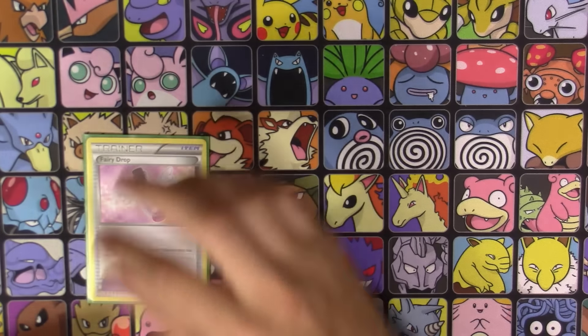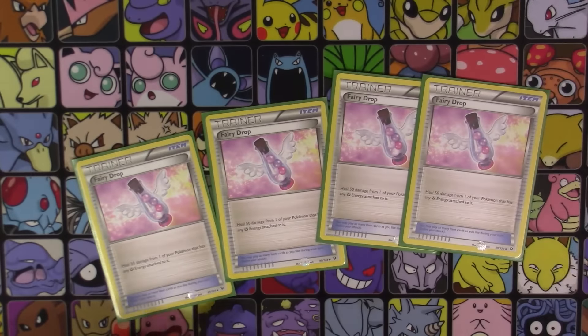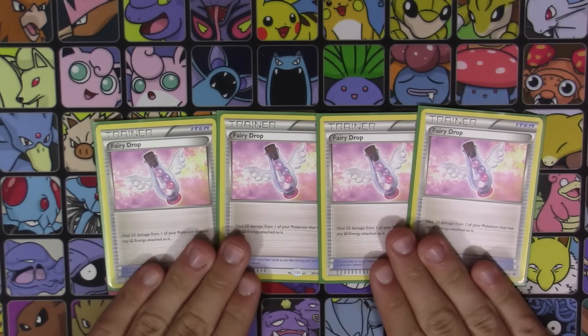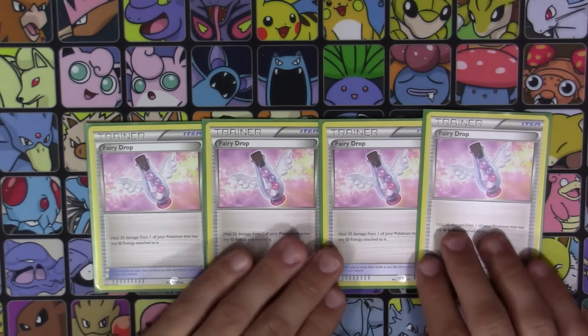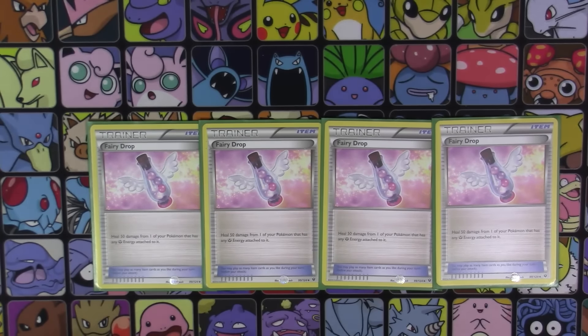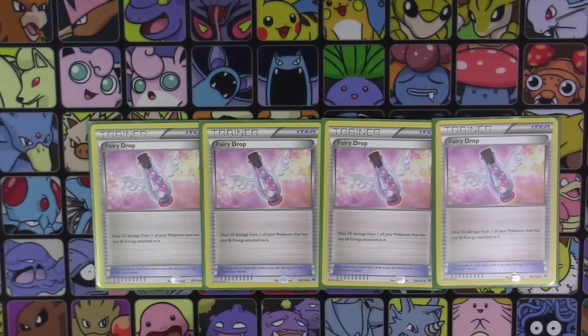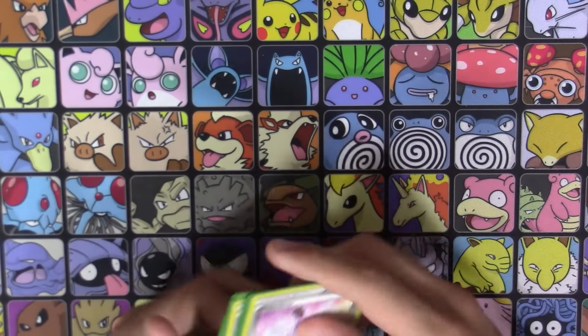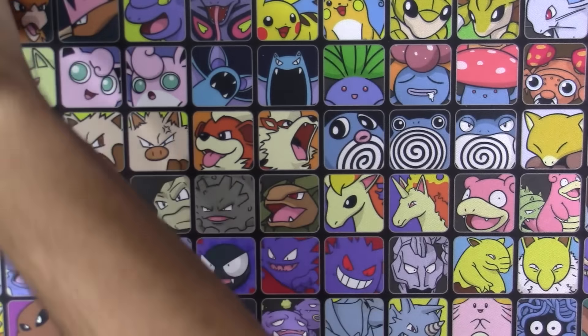Four copies of Fairy Drop, which heals 50 from any Pokemon that has a Fairy Energy attached. This is why I don't run Aromatisse in this deck — a lot of people thought you'd need Xerneas and Aromatisse, but now that we have Fairy Drop the whole Aromatisse engine is not needed at all, and neither is Max Potion. With Diancie played right you're never taking too much damage at once, so with whatever little damage you do have, just use one of these to heal it all off. And it's not just Diancie — anything with Fairy Energy, including Lugia or Zoroark.